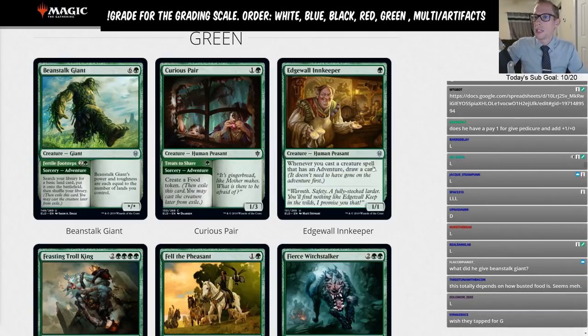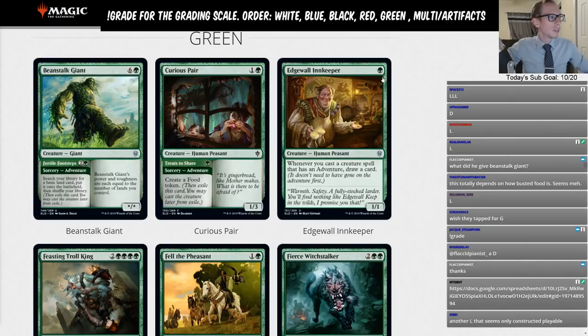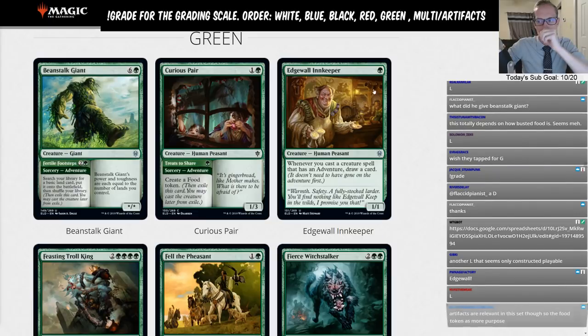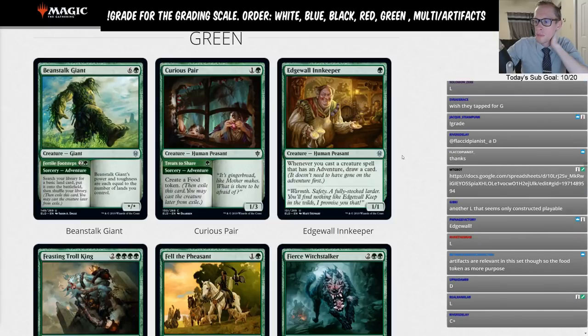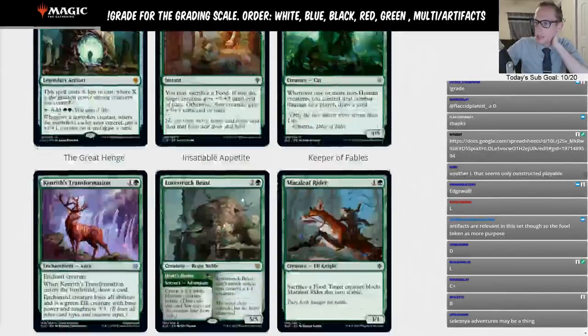I said D for Beanstalk Giant. Edgewall Innkeeper is one green for a one/one — whenever you cast a creature spell that has Adventure, draw a card. You can't really overlook drawing a card; that's really valuable. It's hard to overlook this card. You might start throwing Curious Pair into your deck because you want to draw cards off Innkeeper, but I don't think that's a great way to build a deck. There are a lot of green creatures with Adventure though.